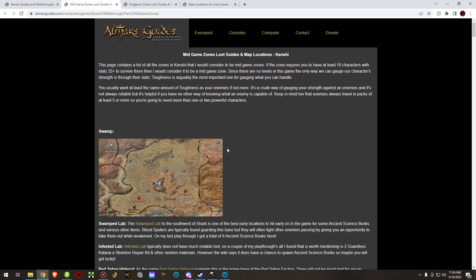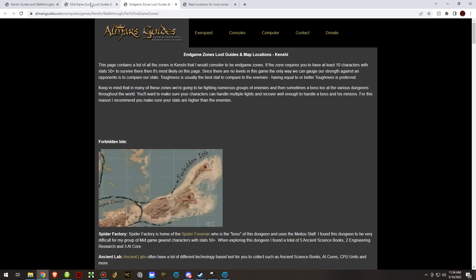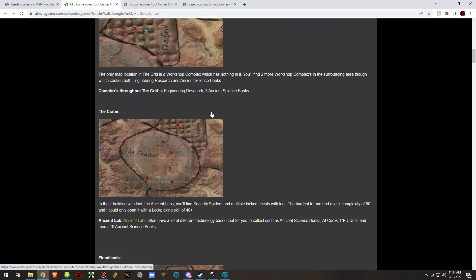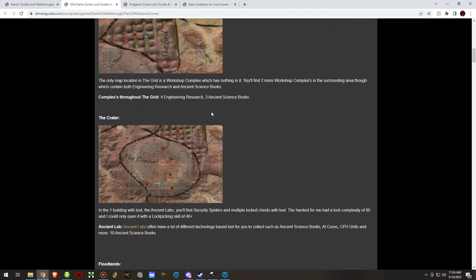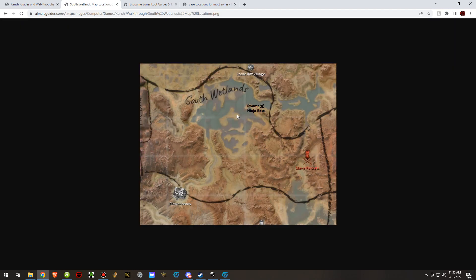I have two guides on my website. One is called Mid-Game Zones Loot Guides and Map Locations and the other is End-Game Zones Loot Guides and Map Locations. These two pages will show you every single zone in the game as well as the notable things defined in that zone — like the south wetlands, which has the swamp ninja hideout in the northeast portion and the slave markets.